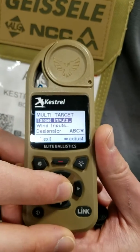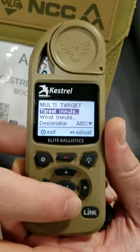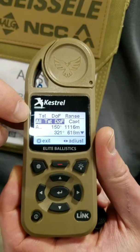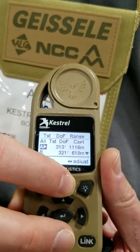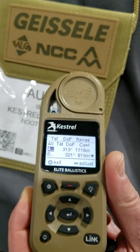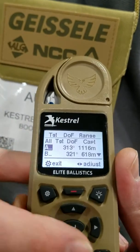If I hit the center button, I can dive into the multi-target menu. Here I've got target inputs. When I'm building up the targets, I can do one direction of fire capture for all targets if I'm shooting a PRS match where they're all generally in the same direction. Or I can scroll down and do direction of fire captures for all the targets individually and scroll the range. You can also input target speed or inclination angle if you have a stage where that's required.